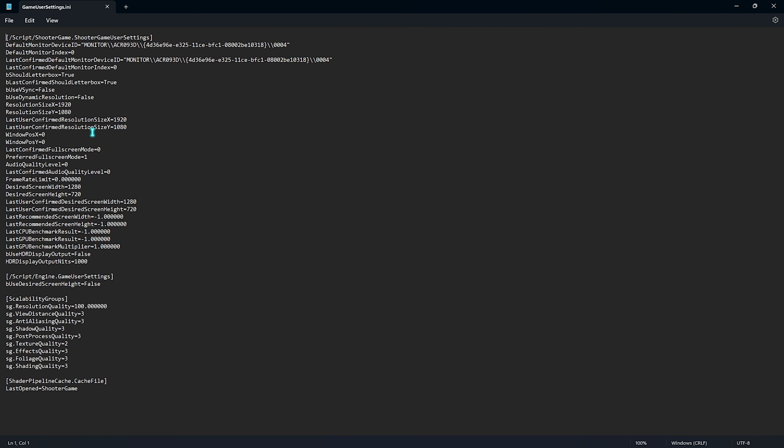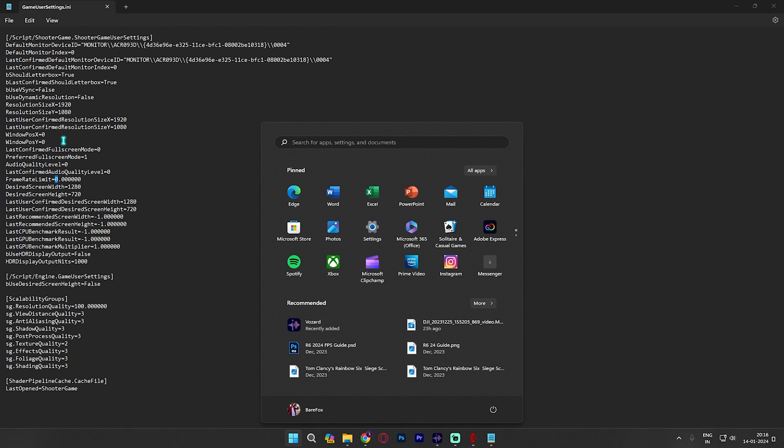Right-click on that file, go to Open With, and open it with Notepad. Once it opens, look for bUseVSync and make sure it is set to false. Right beneath that, find Use Dynamic Resolution and set it to false as well. Then find Preferred Full Screen Mode and set it to 1. The frame rate limit also plays a very important part — you have to set this to 3 FPS negative to your monitor's refresh rate.